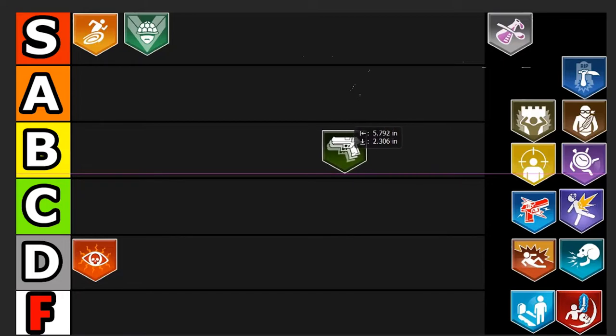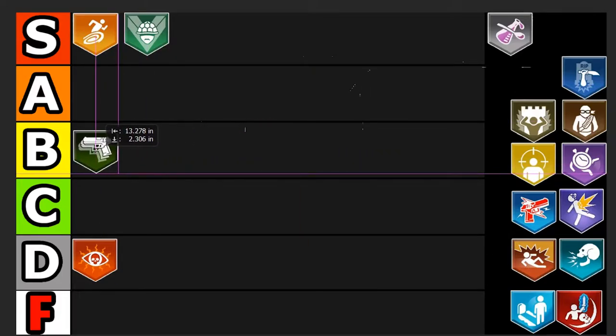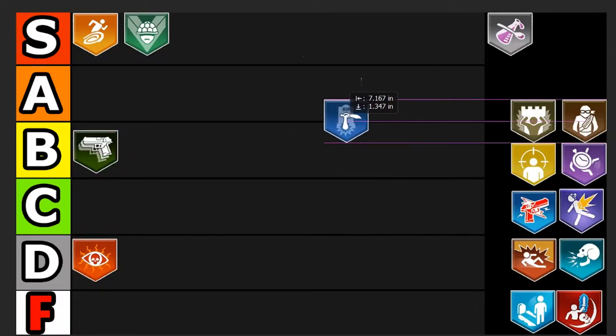Mule Kick — classic, gives you an extra gun, gotta love it. The modifier lets you switch weapons faster, and when you go down and rebuy the perk you get your gun back. I don't use it much for the modifier anymore, but it's a good perk — especially if you want extra weapons to get camo challenges done. It's not the best perk, and if it wasn't so expensive it'd be better. Mule Kick is a solid B tier.